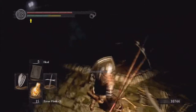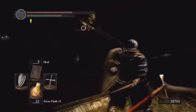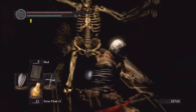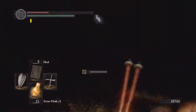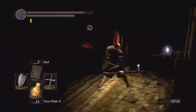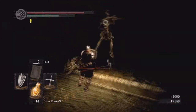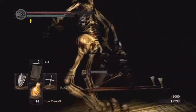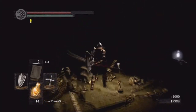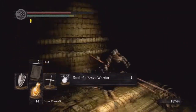A lot of the times, what you can do is put on a ring of sacrifice, run through the area, grab the items, and just die. But I'll show you how to do this. Fighting them in the dark sucks — I just don't see where they're coming from. Come over here and grab this — it's a soul of a brave warrior. You're damn right we're a brave warrior.